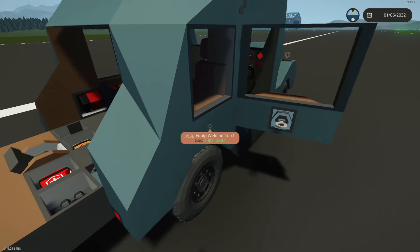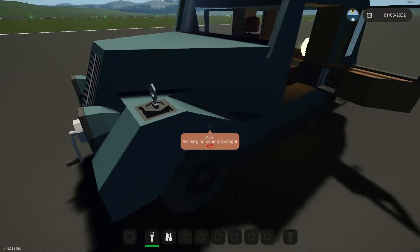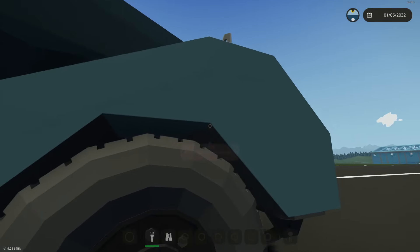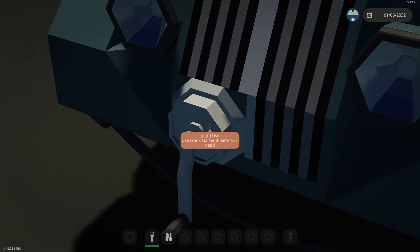What else do we have? There's something else going on here. What is this? Refueling behind spotlight — oh, that's just what it's telling us. I don't know where you'd do it. But this thing is actually really, really cool. And if you run out of battery charge, you can crank it as well.